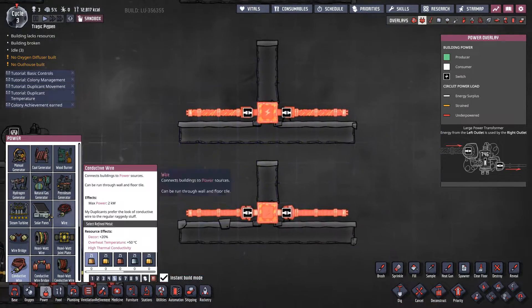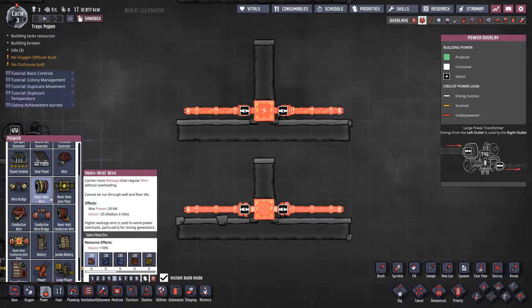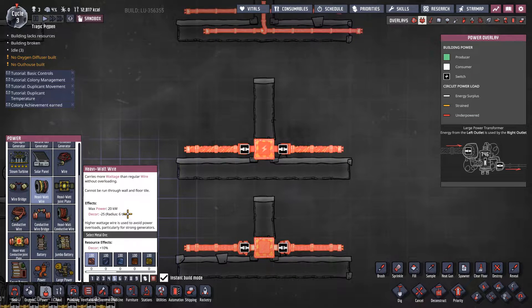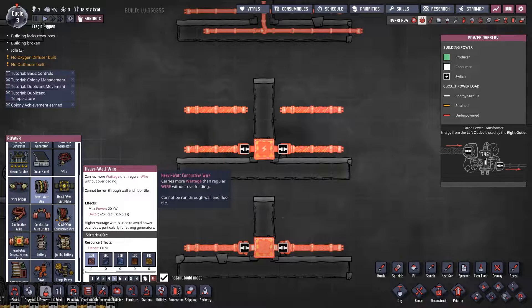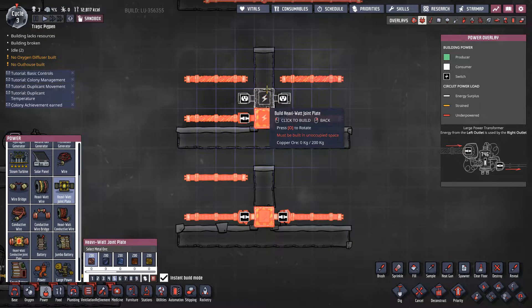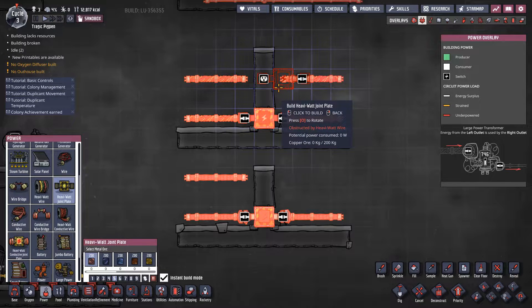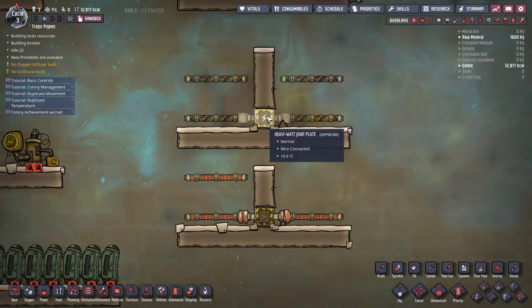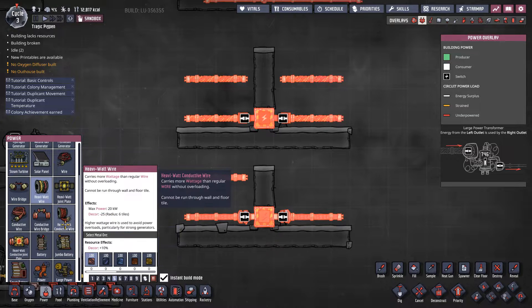The next two bits of wire are heavy watt wire and conductive heavy watt wire. The difference between these is one requires raw metal and one requires refined metal. Heavy watt wire has a maximum power of 20 kilowatts. There are two catches: one, I can't make it go through walls — it just refuses to go through walls. The heavy watt conductive wire is the exact same — it will not go through a wall. The only way to get it through walls is with a joint plate, which means replacing a block with a joint plate to carry power from one room to the next. It physically needs to either run through a gap in tiles or run through a heavy watt joint plate. It also has a decor hit — minus 25 decor for heavy watt wire.